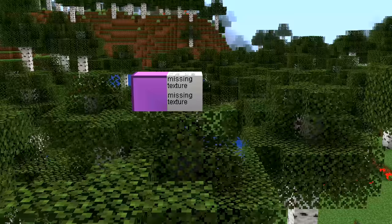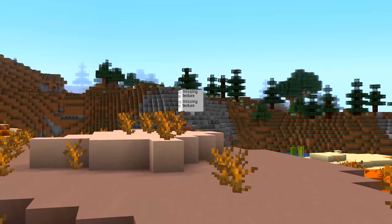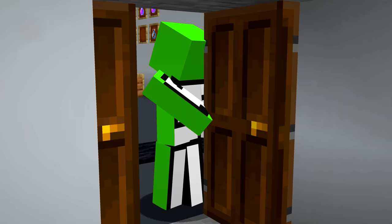Number 38. In the old days of Minecraft, there were a few chances to see these two blocks that got removed. This one is a placeholder block that used to show up when a block tried to use a non-existent texture. It was changed to this one in 1.5, and then to this purple and black cube in 1.6.